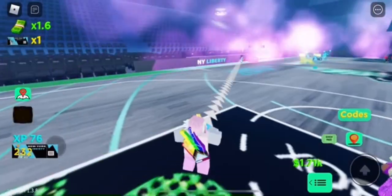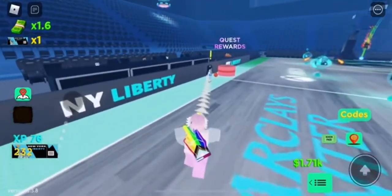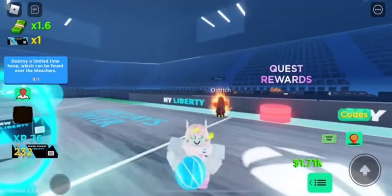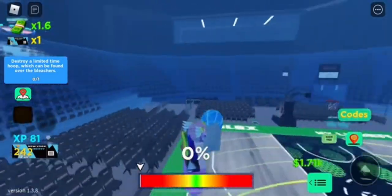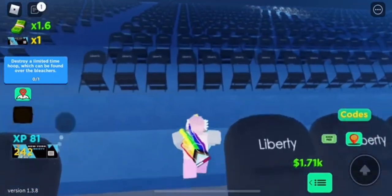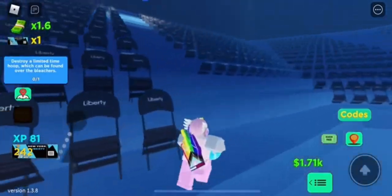Head back over to the girl, press done on the quest, and go all the way back to her. She'll give you another quest — there are about 10 quests or maybe a little less. The next one is to destroy a limited time hoop. You need to go to one of these stadiums — as you can see there's a limited time hoop. You break it by getting a certain amount of jump power, and once you dunk it should break.